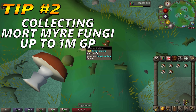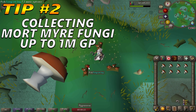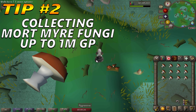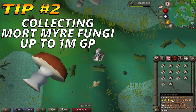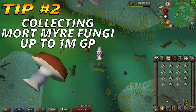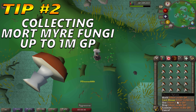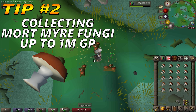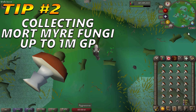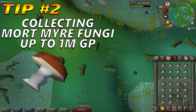Collecting Mortmyre Fungi is very profitable as it is the secondary ingredient for making Super Energy Potions. As long as you have completed the Morytania Hard Diary, you will receive double the amount of fungi when collecting. Morytania legs x3 and x4 do not have to be worn; however, make sure there are at least 2 inventory spaces when collecting, otherwise you will only receive 1 fungus.